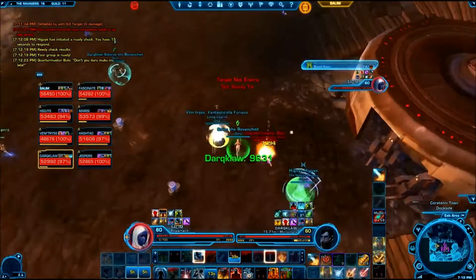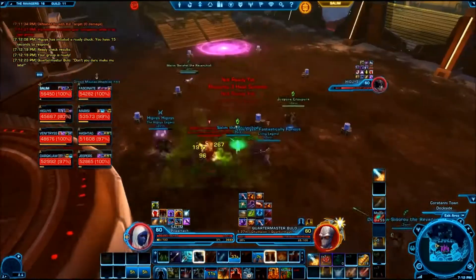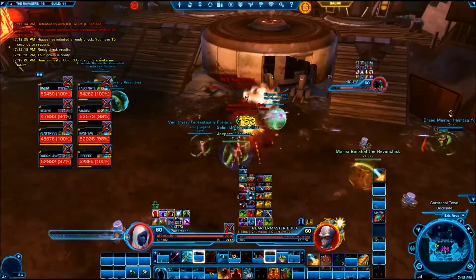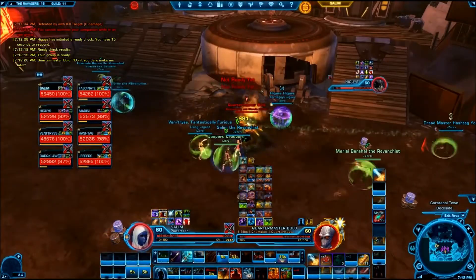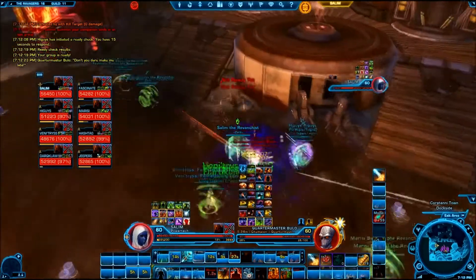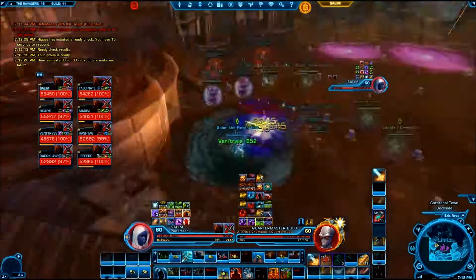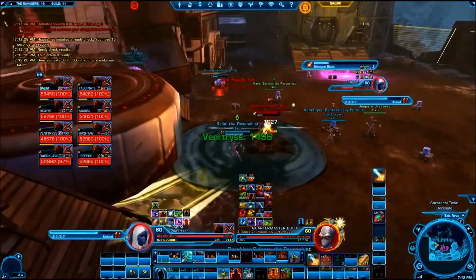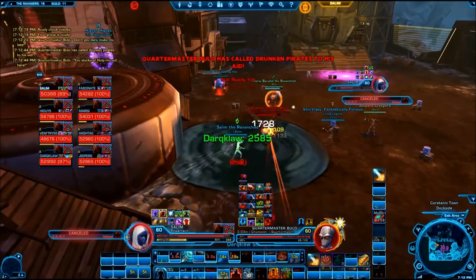Welcome to a tank guide for the Hard Mode Quartermaster-Bullet fight in the Ravagers operation. Tanking this fight is all about mitigating damage to the group from pirates, and handling the AoE cleaves from the boss without letting the group take unnecessary damage. These are the two really important jobs for tanks, and the things you should coordinate and communicate between tanks at the beginning of the fight.